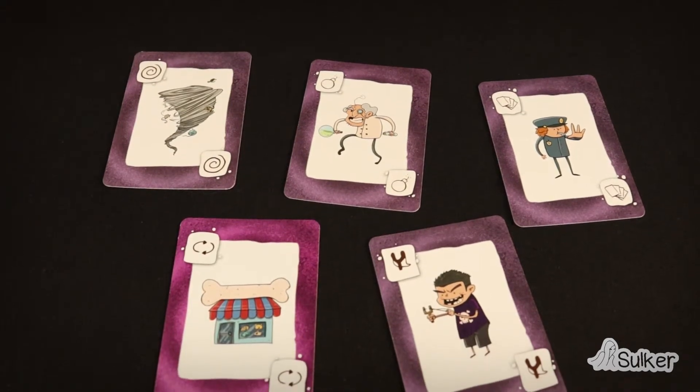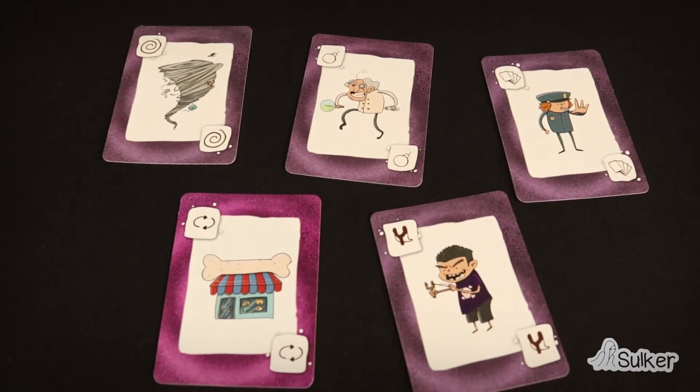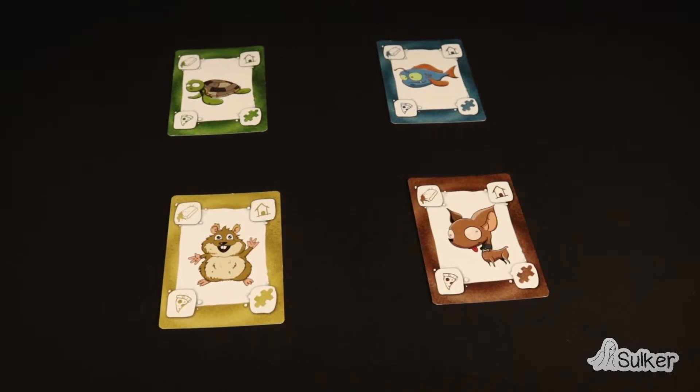Action Cards: when we play these cards, special actions are performed, such as exchanging objective cards or exchanging a status card from one pet to another. First, place the four big pet cards in the middle of the table.